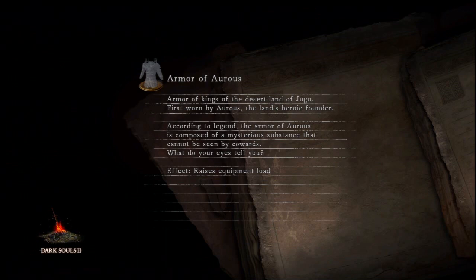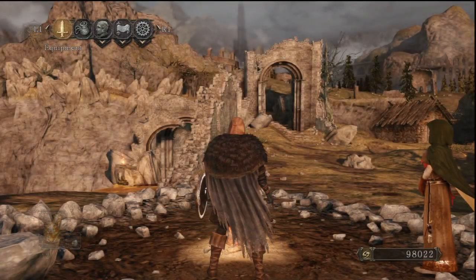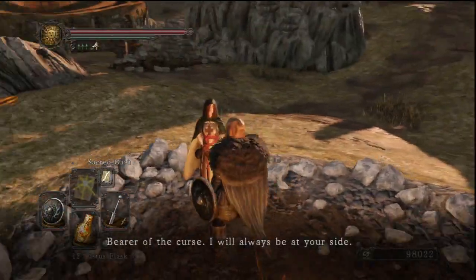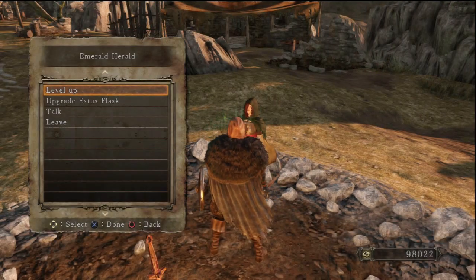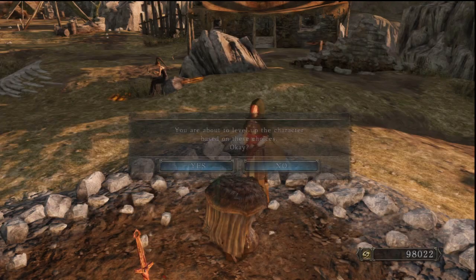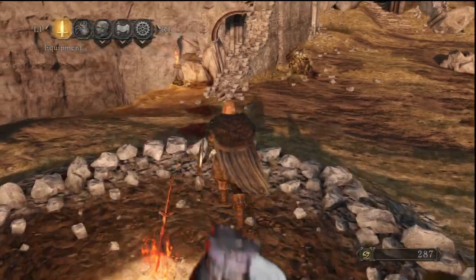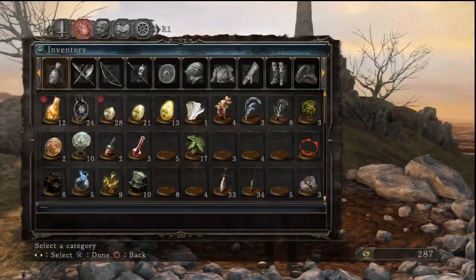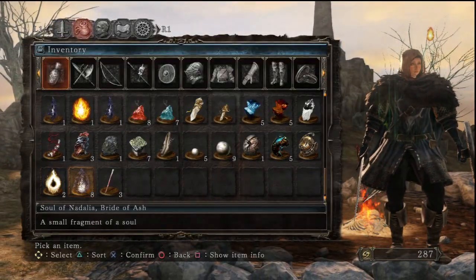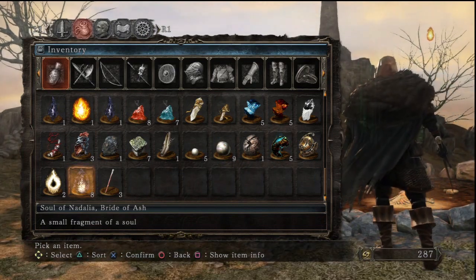So definitely going to get my Faith to 60, which will finally allow me to use Blinding Bolt. Let's go ahead and level up. And what I also want to do is get more Vigor and Endurance. I think I'll stick with the Longsword for a little while now because I want to try it out. How many Nadalia soul pieces do I have? I have 8. So I'm missing 3 - I think there are 11.